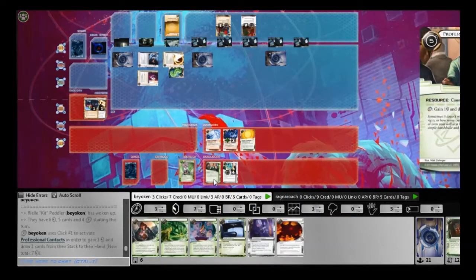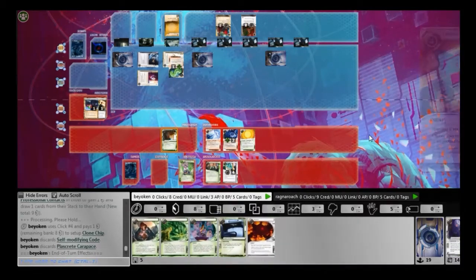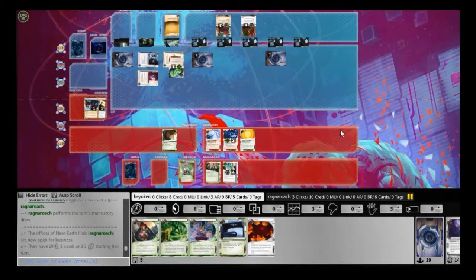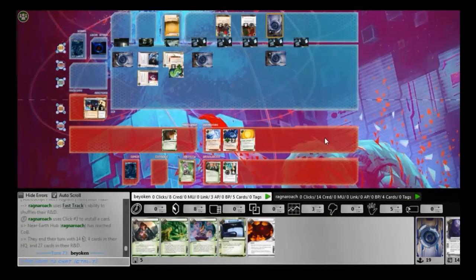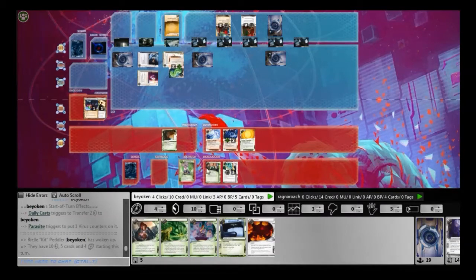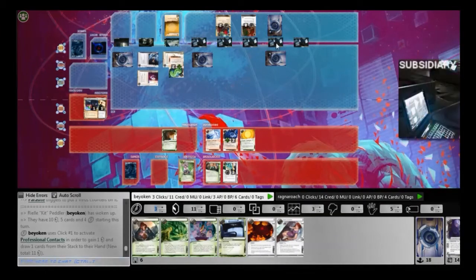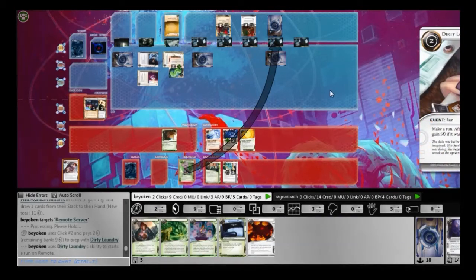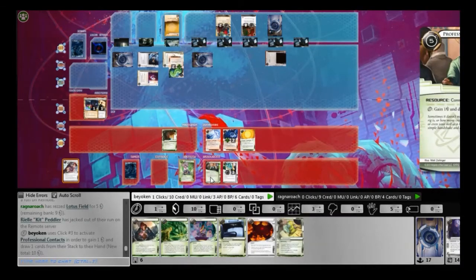Before his turn starts I install the Parasite — I want to deal with that Pop-up Window, and I can do so because I have two Parasites and two Datasucker tokens. I'll soon be able to contest HQ. Looking at my hand I have Escher — I want to rearrange his ice. The inner Eli on R&D is causing a lot of problems. He makes a very bold play — Fast Track for Astroscript, installing it in the remote. That ice over the Astroscript must be more than 3 strength. It must have been something I couldn't break even with 2 Datasucker tokens. I saw it — it was a Lotus Field.